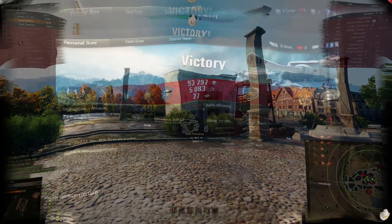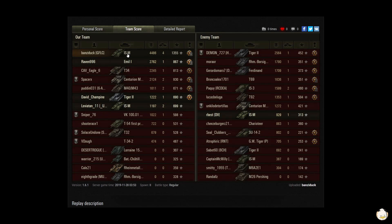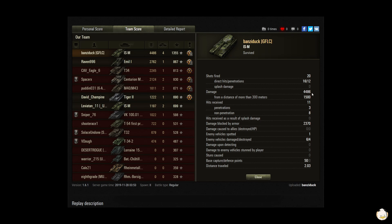That's a victory! I've got a First Class, Bruiser, Fighter, Fire Perfect, Shellproof, Steel Ball, and a High Caliber. 93,797 in credits, 5,083 in experience, and 27 bonds. I did 4,486 in damage, got 4 kills for a base XP of 1,355. Most damage, most base XP. I fired 20 shots — 16 hit, and 12 penetrated. I did 1,500 damage from 300 meters out.